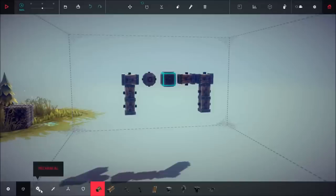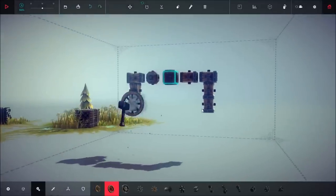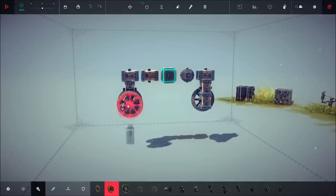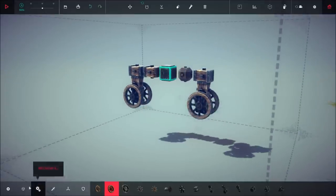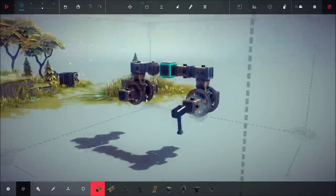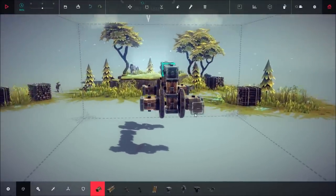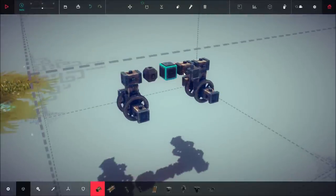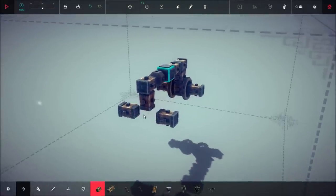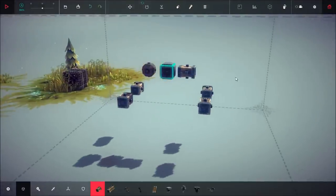Next we're going to place two more small wooden blocks underneath these front and back pieces just like this. Then place four more unpowered wheels on the sides of the bottom most pieces — one, two, three, four — and then take our small wooden blocks and place one on each of the unpowered wheels. Then go ahead and remove everything except for these four pieces and the original core, ballast, and back wooden piece, so that all you are left with is this setup.